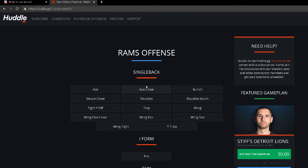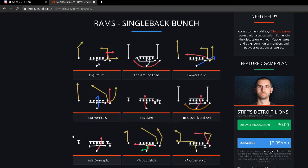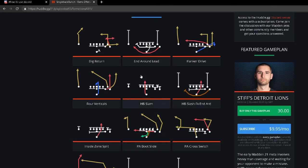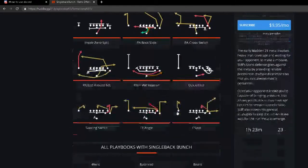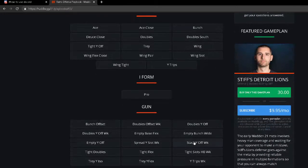The Rams have Single Back Bunch sets — most people aren't really talking about these, but the Quick Pitch is such a good running play, and the End Around Lead is really good this year too. These are a great opportunity for a three-headed rushing attack in combination with Tight End Angle and Dig Return — really good under center bunch sets. From a three-by-one perspective, I really enjoy the Los Angeles Rams playbook.